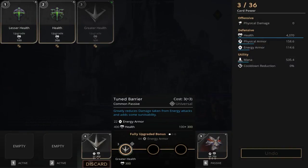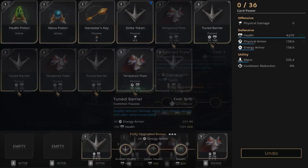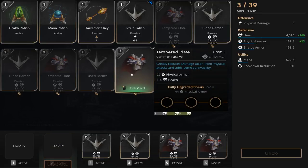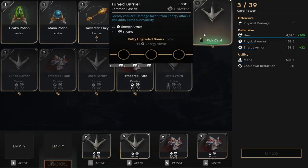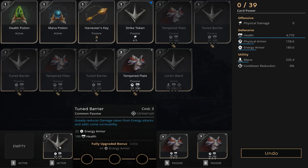Our next upgrade is the tuned barrier with a lesser health and a health, leaving us with 4,670 health and 158.6 energy armor. Next up we get another tuned barrier for extra health and energy armor, bringing us to 4,770 health.